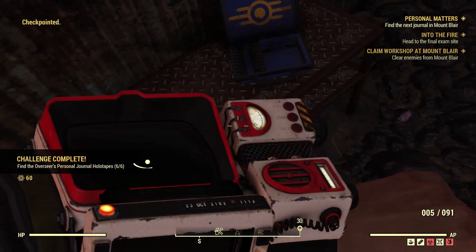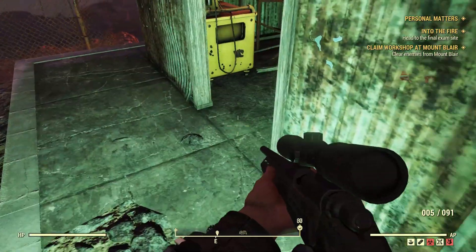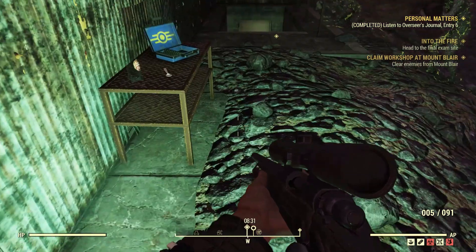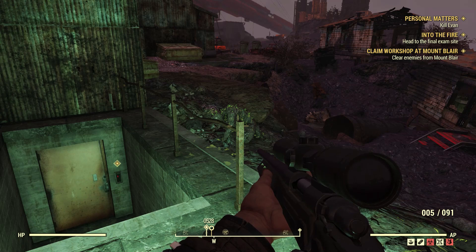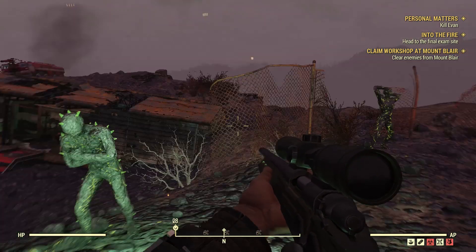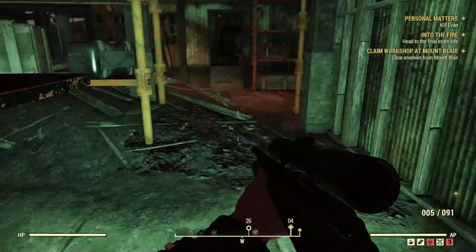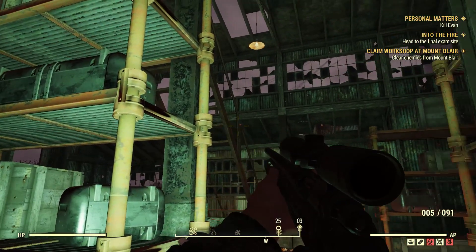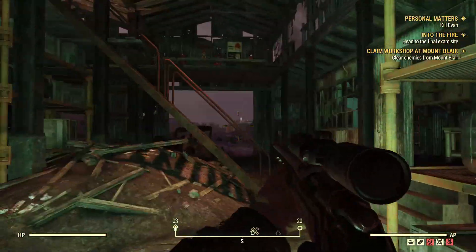Overseer's personal journal: 'I found him. Heaven — he's down there, just like I thought he'd be. But I didn't think he'd be one of those things. The green lesions on his face — oh god. I did this to him. It's all my fault.'